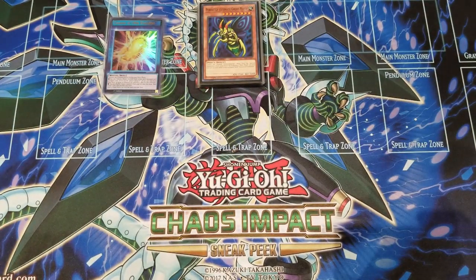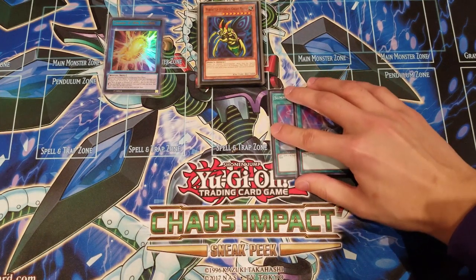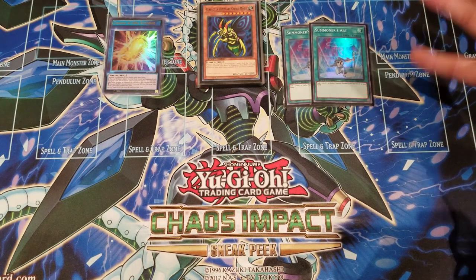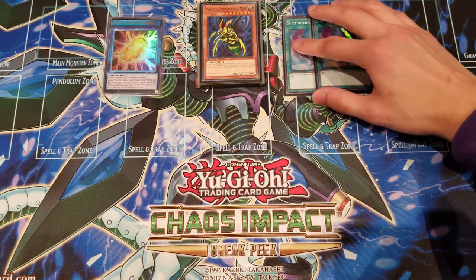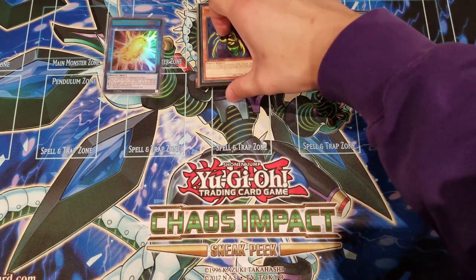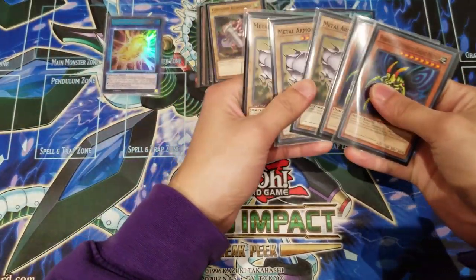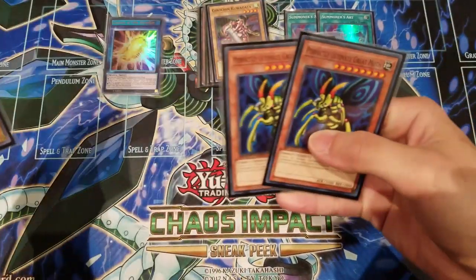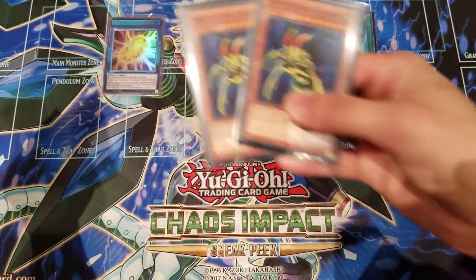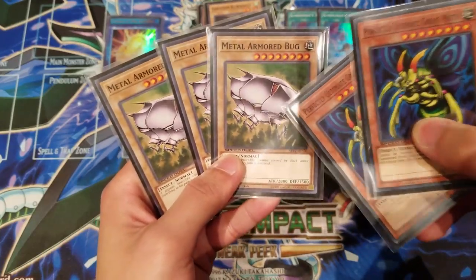For spells, we're playing two Summoner's Arts to search Metal Armor Bug, which we want to see in our hand as much as possible. The key play is: Cocoon brings out Perfectly Ultimate Great Moth from your deck, and then with Parasite Paranoid's second effect you bring Metal Armor Bug out from your hand.